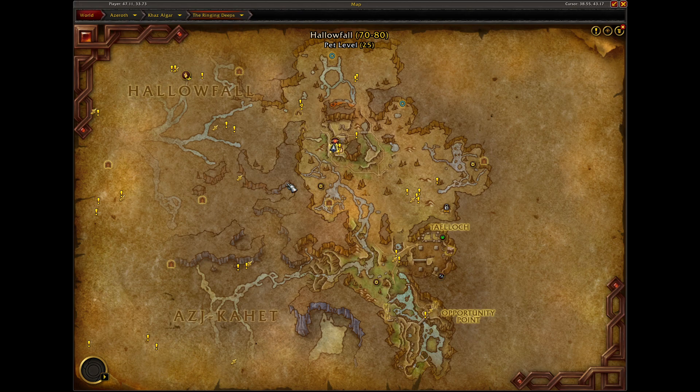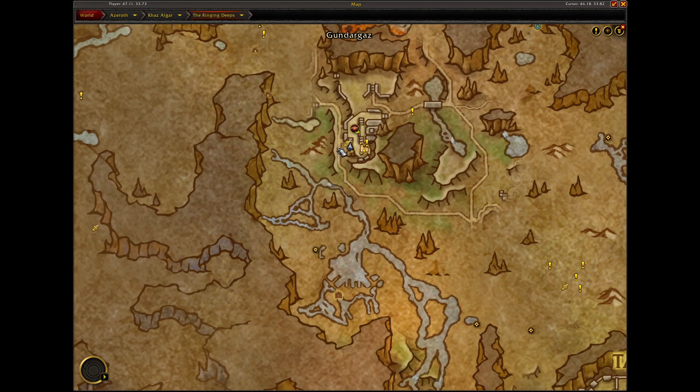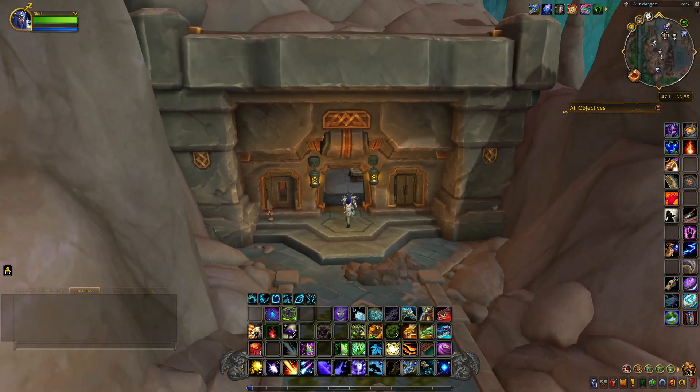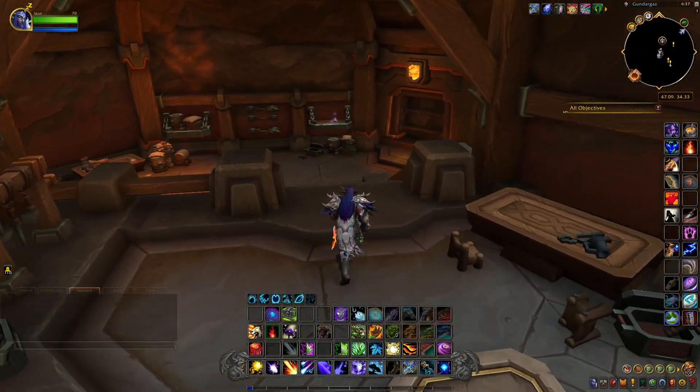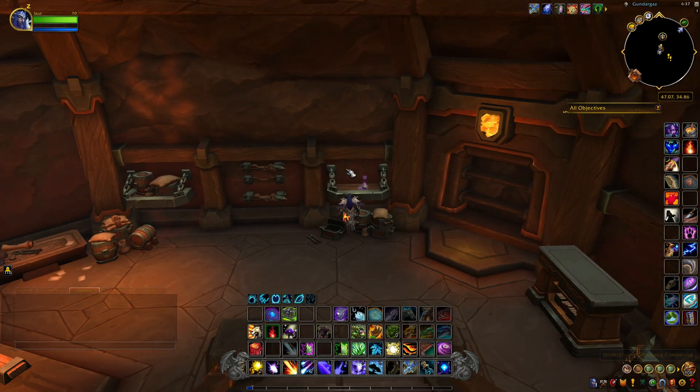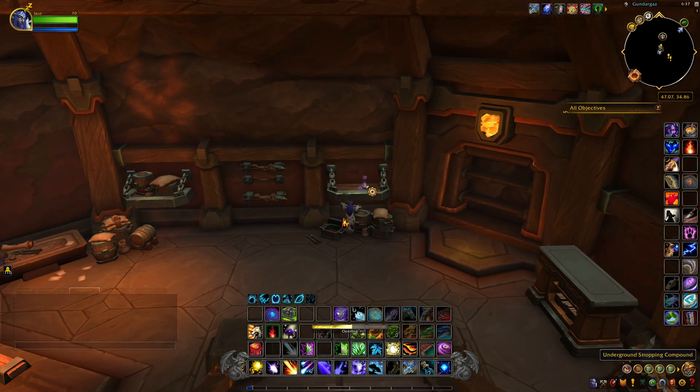This next item is right in town here in the Ringing Deeps — in Hollowfall, excuse me. Right here, right up the flight path. It's the main building. You just want to come into the main building here and go down the stairs. Straight in front of you will be the Underground Stopping Compound. We're going to grab this.